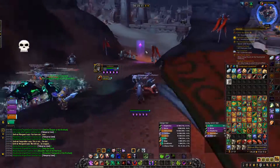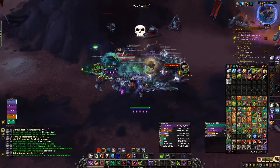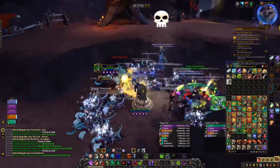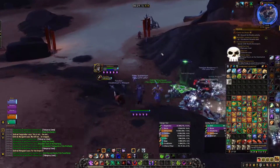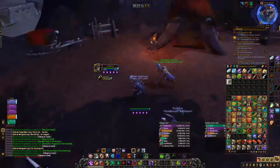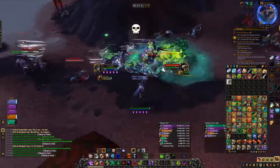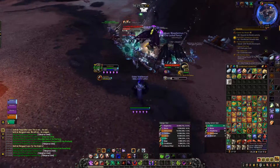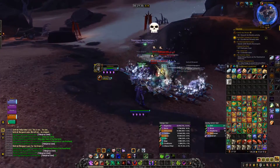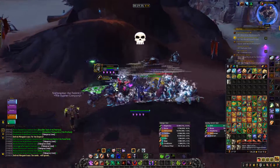You'll also make gold from the epics — depending on whether you pick up a cloth boots drop worth around 100k or a warforged socketed two-handed sword worth 1.5 million, it all depends on RNG. Roughly these farms should net you 100-200k per hour. Even with the worst luck — say you get cloth boots worth 100k every 4 hours, that's 25k per hour from epics, plus 50k per hour from tailoring — that's still 75k per hour at the absolute worst.